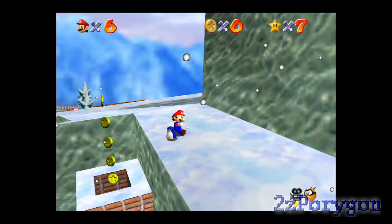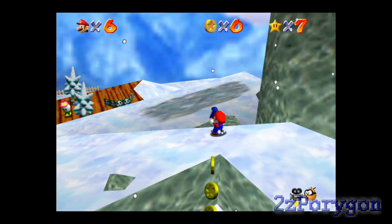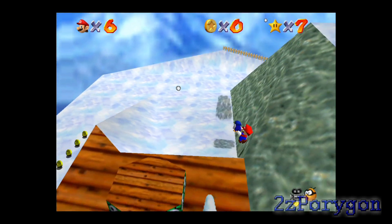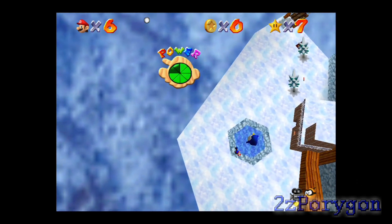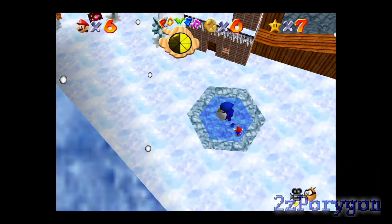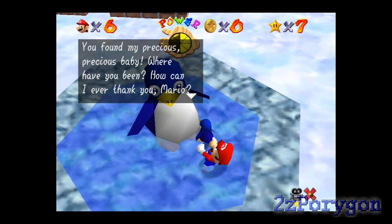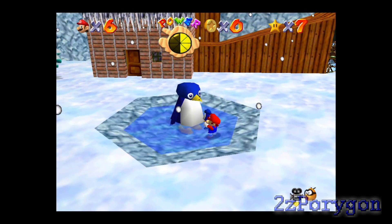There it is — come here! I'm gonna jump here, even though it'll cost you some health. Yeah, it cost half of Mario's health due to how high that jump was. But there's the penguin's mother. That's pretty much a shortcut — and a very painful shortcut.